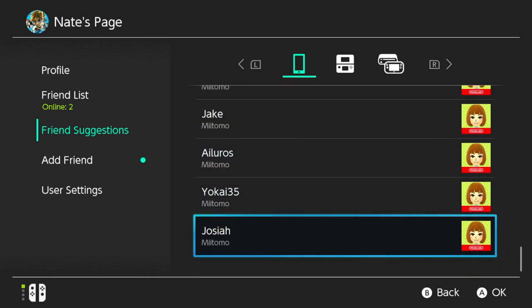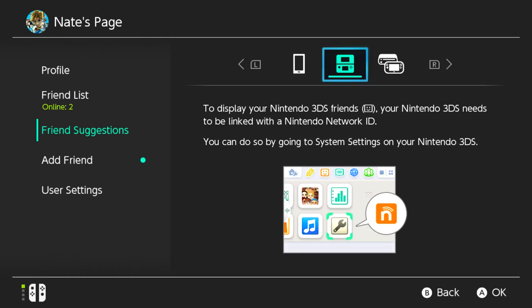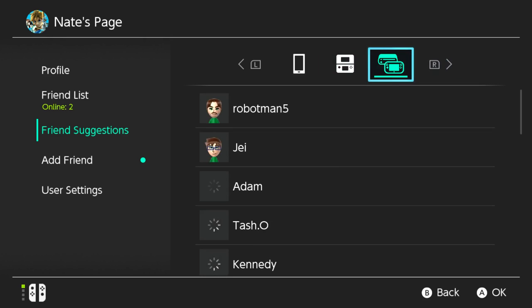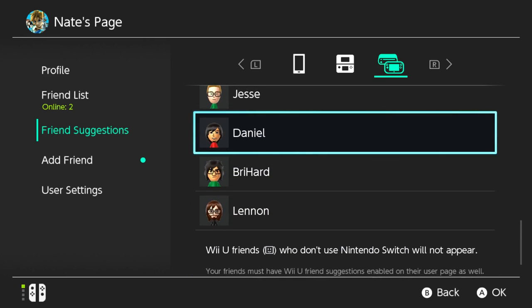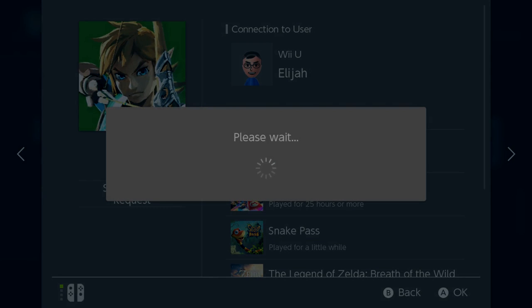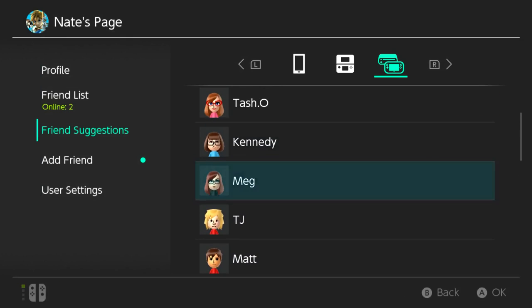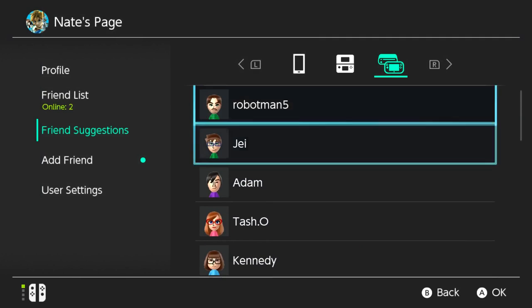I have more than Miitomo but apparently that's the only thing I have registered. Let me check 3DS — I did not connect my 3DS. I don't think I connected my Wii U account either. Oh, I do have some Wii U friends I could add. I'll send a friend request to a couple of people — Elijah, why not.